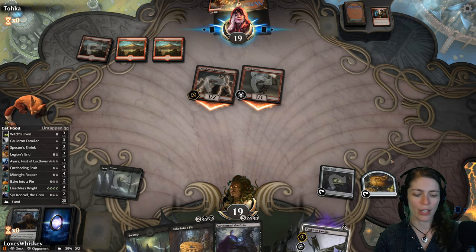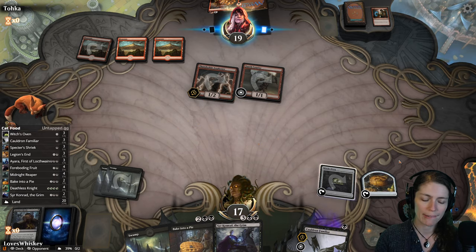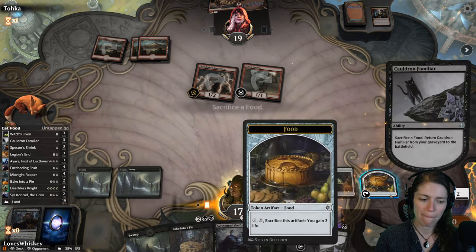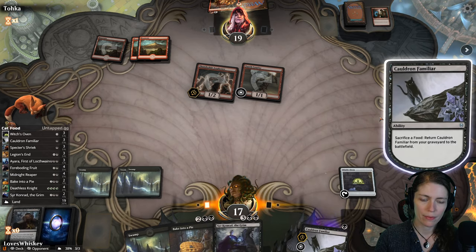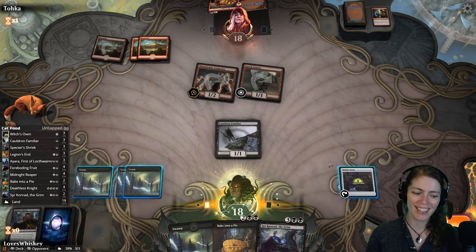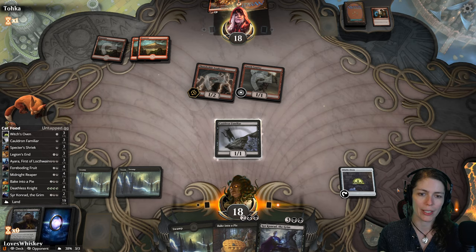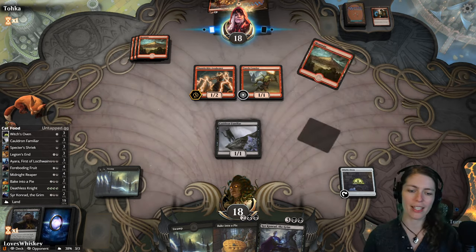We don't actually want to bring out our Cauldron Familiar until we get our Witch's Oven untapped. And it doesn't cost any mana to do the sacrifice loop, so if we get multiple Witch's Ovens we can just do it multiple times. It's pretty beautiful.